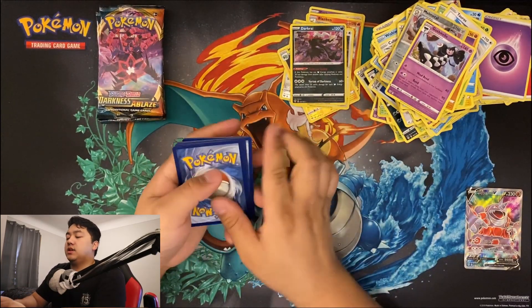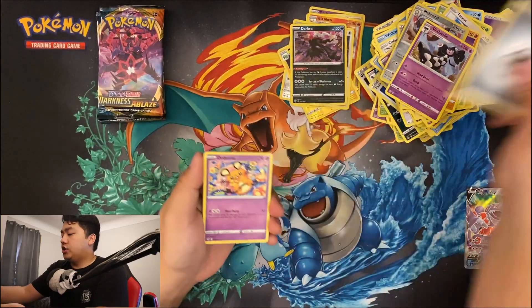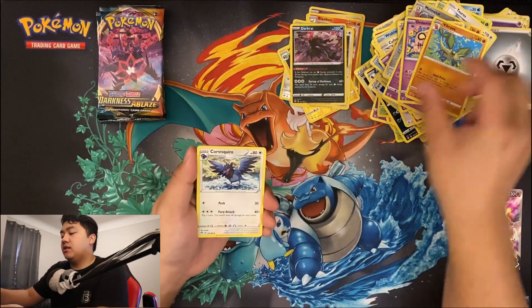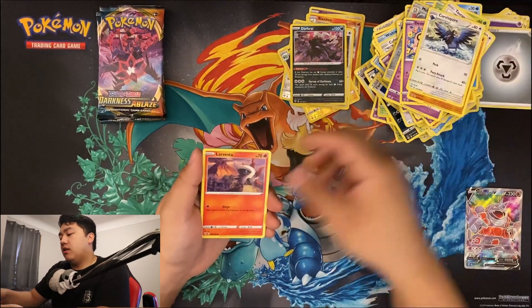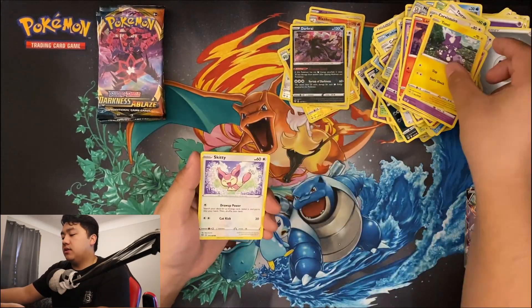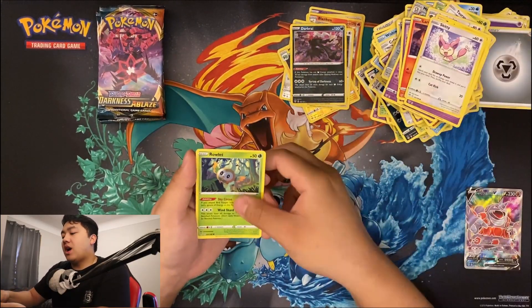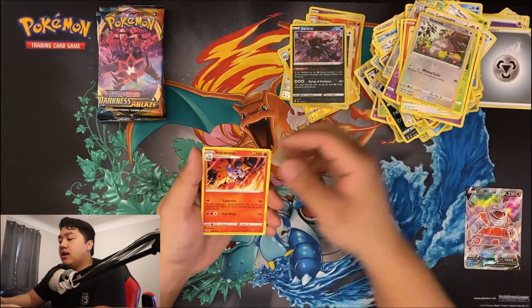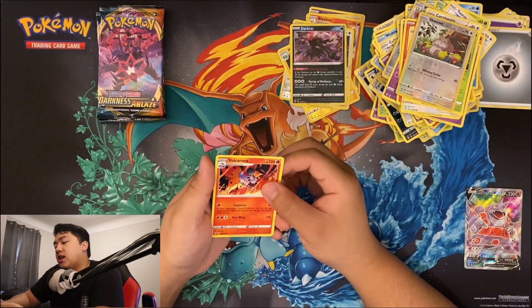Energy, Druddigon, Vibrava, Corvisquire, Larvesta, Morlull, Toxel, Skiddo, Rolycoly, Sableye, and then Volcarona — Volcarona.